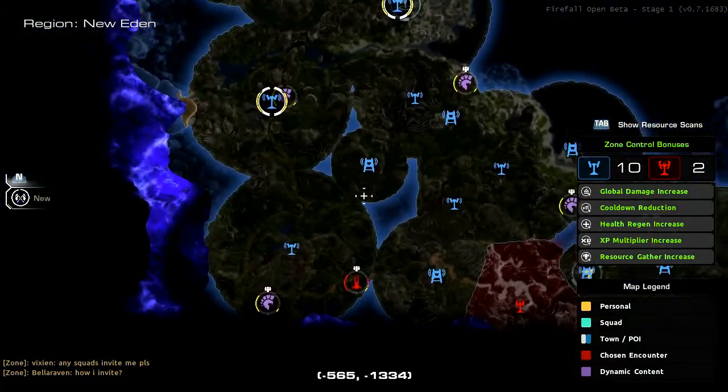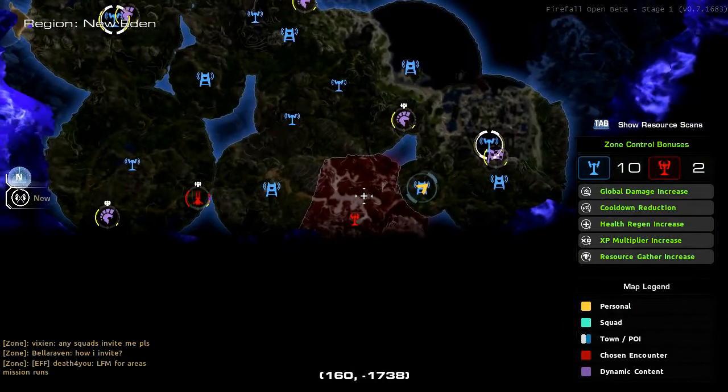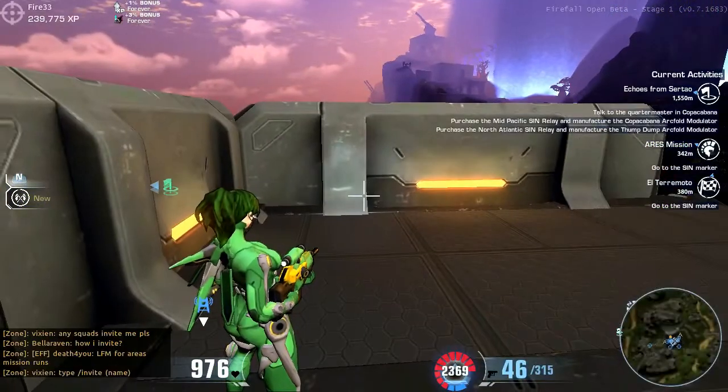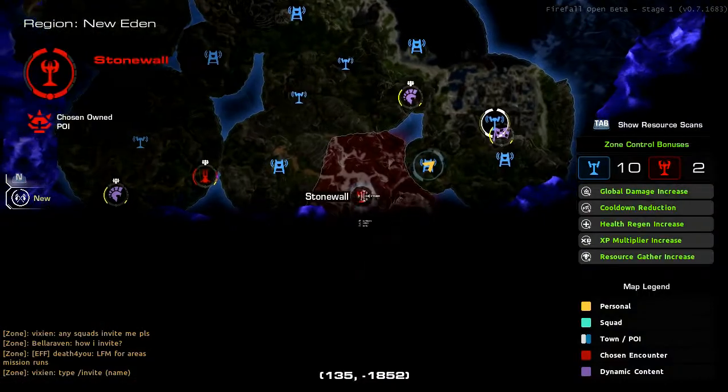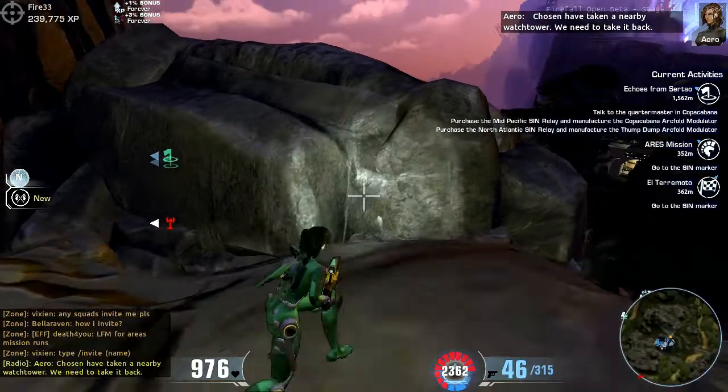We're on to the rest of the thing. All of this was red when I first got here, and slowly we have been just kind of peeling back. Our next spot is going to be over here. Anyway, that's a look at how to take back a watchtower.